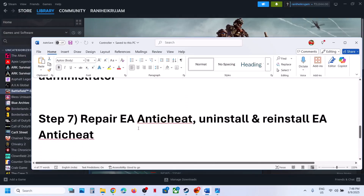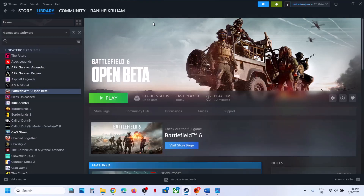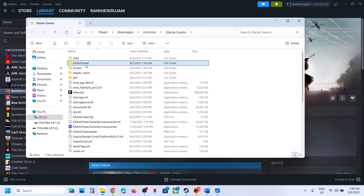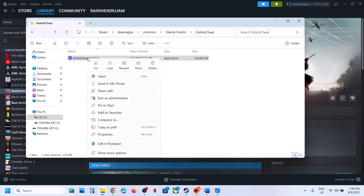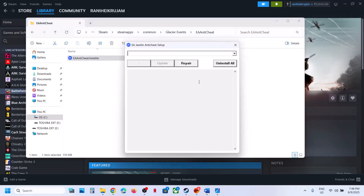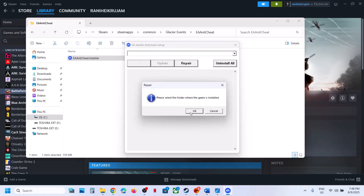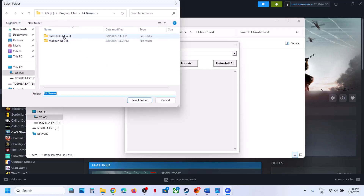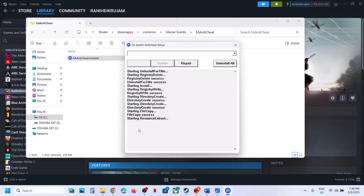The next step is to repair EA anti-cheat. Go to the game installation folder and open the EA anti-cheat folder. Right-click on the EA anti-cheat installer, run as administrator, and click Yes to allow. Then click on Repair. Go to the game installation folder, click OK, select the Battlefield folder, and click Open. Once the repair is done, launch the game. Once you see Install Success, check.